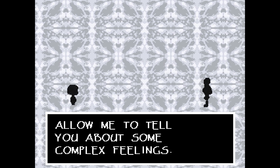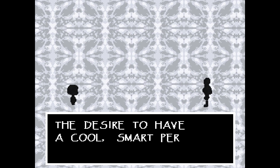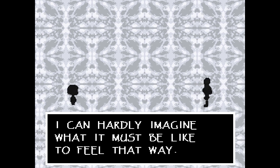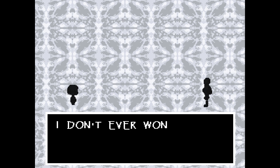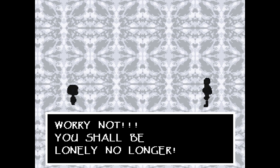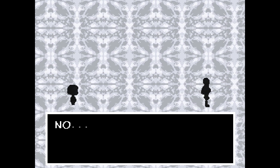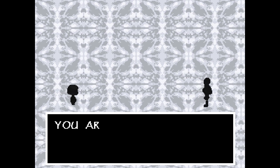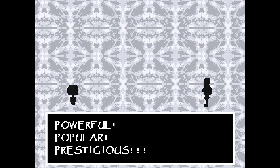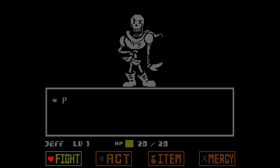Human, allow me to tell you about some complex feelings — feelings like the joy of finding another pasta lover, the admiration for another's puzzle-solving skills, the desire to have a cool, smart person think you are cool. These feelings must be what you are feeling right now. I can hardly imagine what it must be like to feel that way. After all, I am very great. I don't ever wonder what having lots of friends is like. I pity you, lonely human. Worry not — you shall be lonely no longer. I, the great Papyrus, will be your... No. No. This is all wrong. I can't be your friend. You are a human — I must capture you. Then I can fulfill my lifelong dream. Powerful. Popular. Prestigious. That's Papyrus, the newest member of the Royal Guard. Bring it, Papyrus.